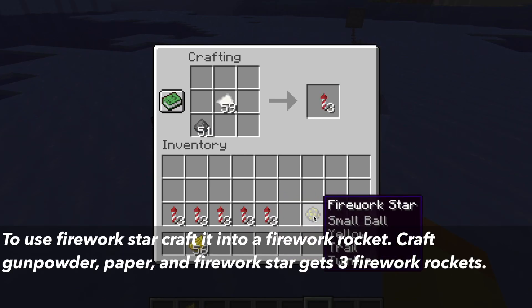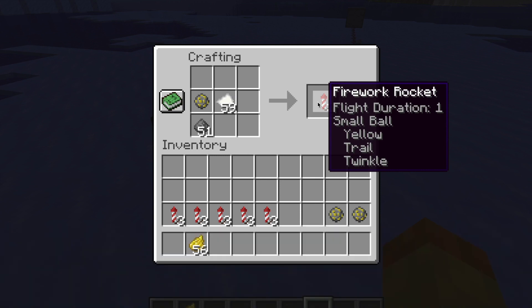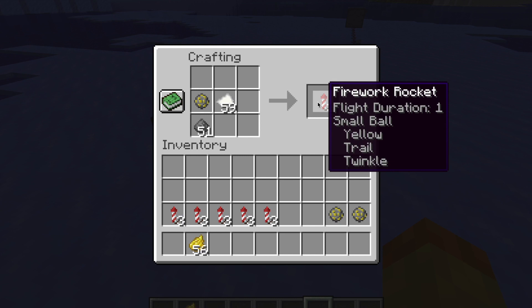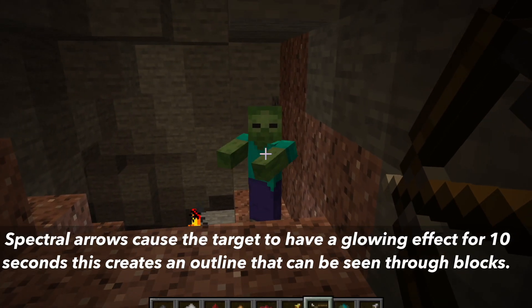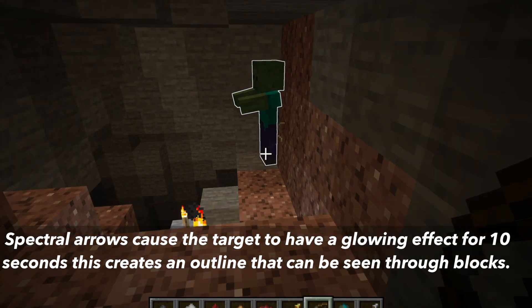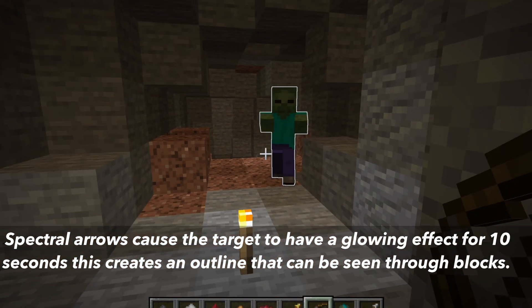After this, craft it into a firework rocket in the crafting table with the firework star, gunpowder, and paper. If you want more information on the firework star, I will have a card on the top right. In the Java edition, there is a crafting recipe of four glowstone dust and an arrow will craft you two spectral arrows. These arrows, when used, will cause the target to have a glowing effect for 10 seconds. This creates an outline that can be seen through blocks.